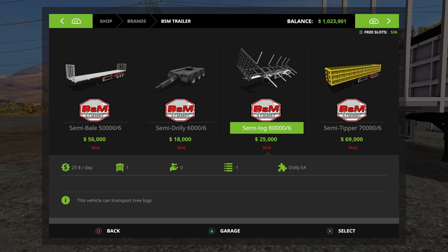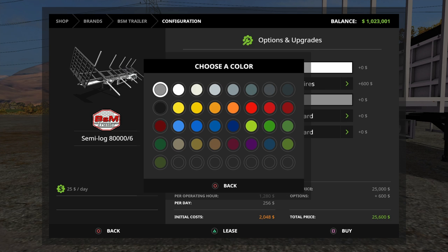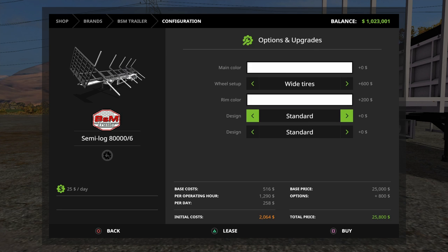So now it's time to look at the brand new release that came out today: the semi-log trailer. These are our options — we have the main colour, we're going to set that at white to keep the theme going. Wheel setup: we have the option of standard or white tyres, and we can change the rim colour, so let's go with white rims. In terms of design, we can have standard, oversize load, convoy, or Langer. We'll go with the oversize load. And then there's a second design option: with or without protection. So let's lease one with and one without so you can see the differences.